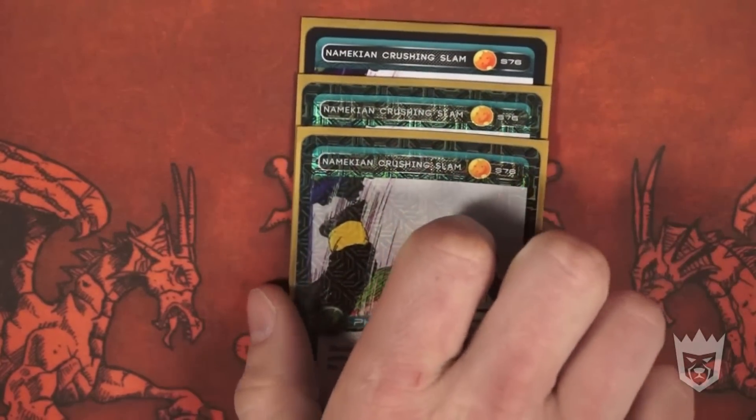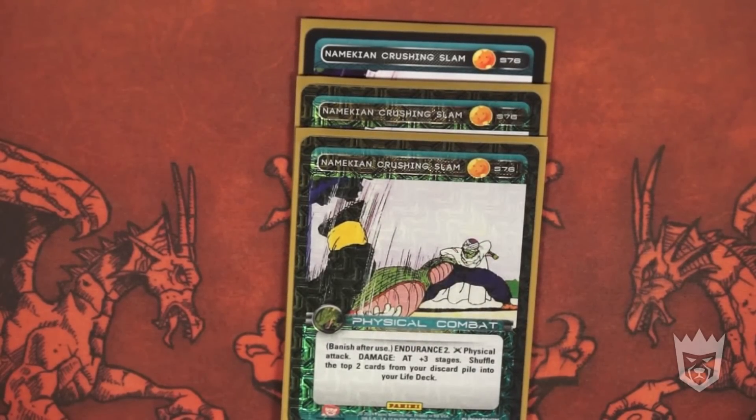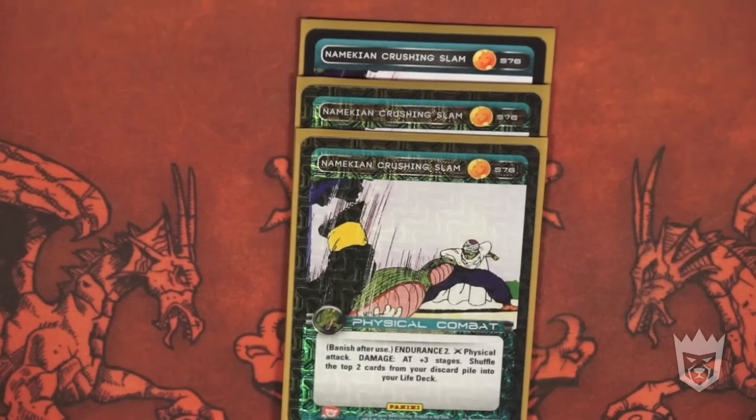Running Namekian Crushing Slam — another physical attack, banish after use, endurance two, physical attack damage AT plus three stages. Shuffle the top two cards of your discard pile into your life deck. It's a very effective and high-powered physical attack, and the higher level you are the more damage it does. The endurance two helps you take hits, and you automatically shuffle the top two cards of your discard pile into your life deck. If you level up using this card, you can use Piccolo level three or four's power against opponents sitting at lower power levels, forcing them to block or take a significant hit.